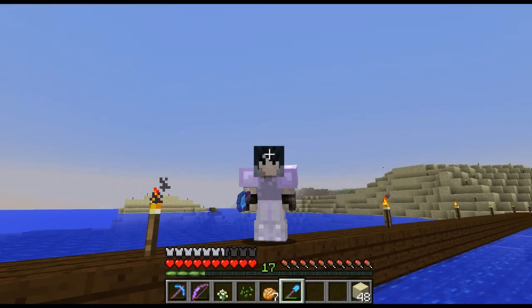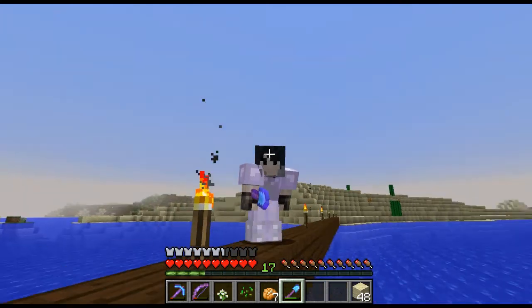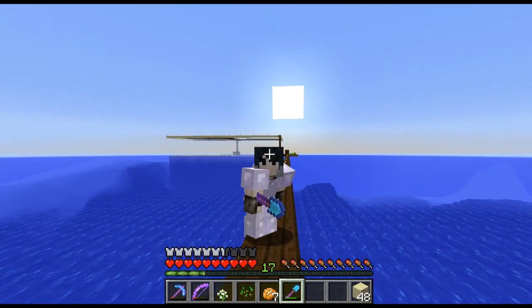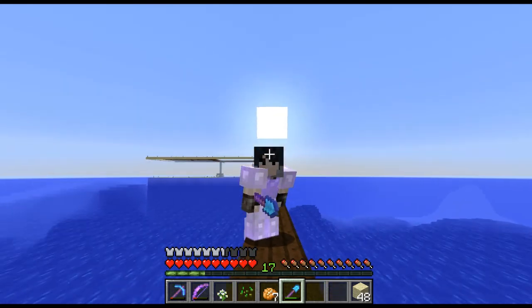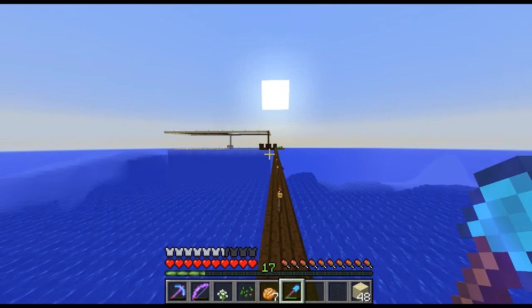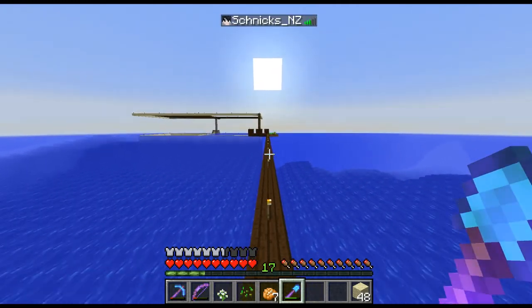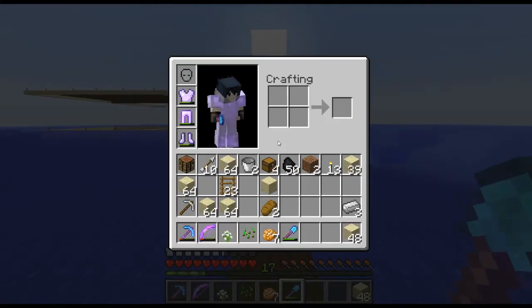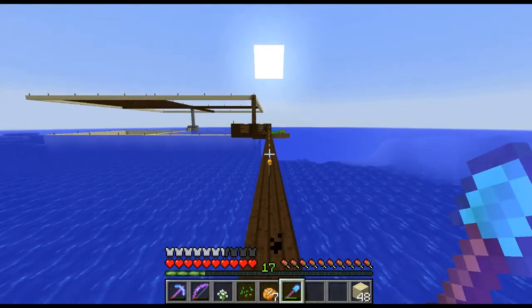What is up guys and welcome back to another episode on the Deathcraft vanilla server. Today we're at a desert and an ocean temple that XB and Brink found. XB looted it and killed the Guardians, and I think him and DPG have been collecting sand. I've also collected a bunch of sand and dropped it off in this chest here.